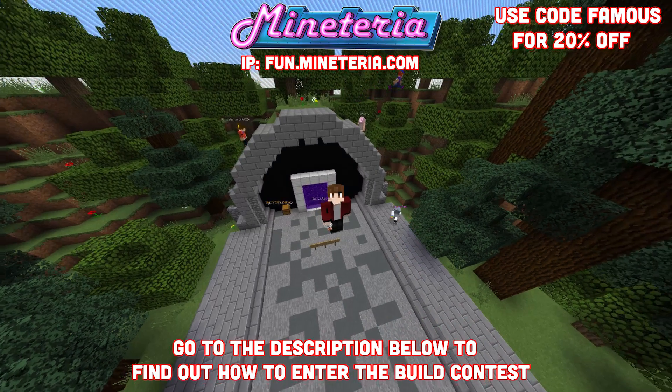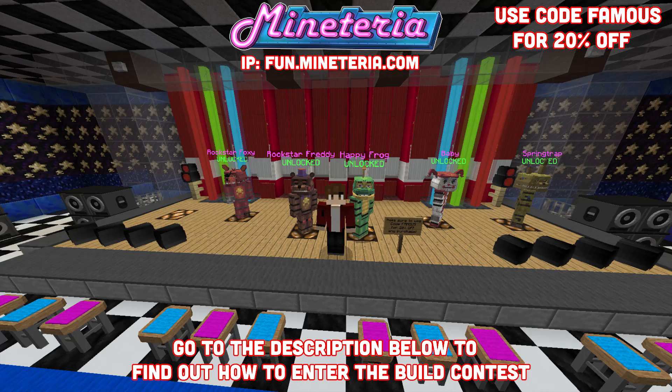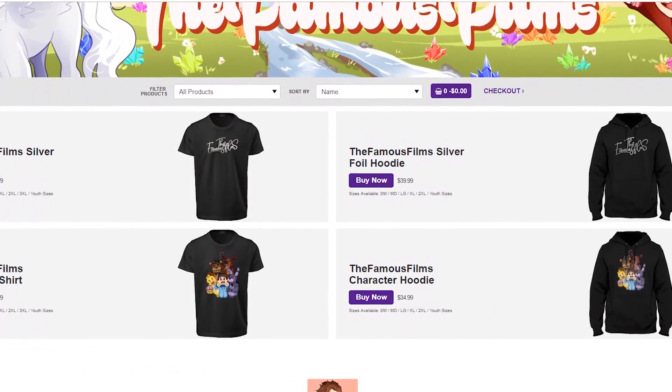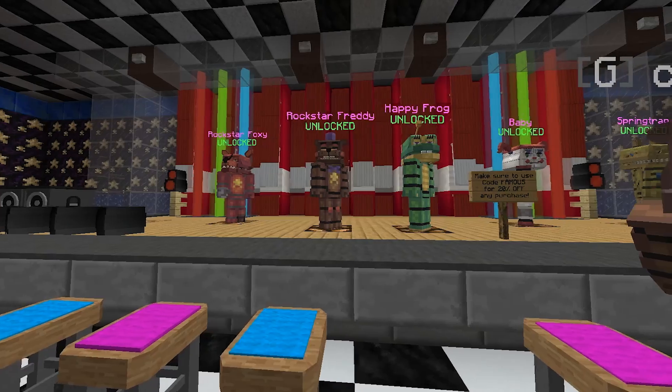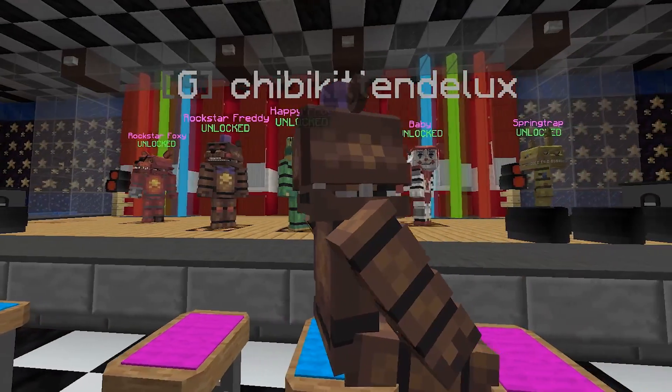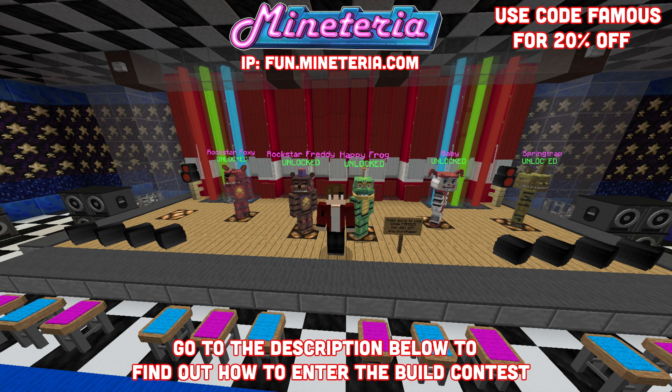Here are the top three prizes. First place gets a choice of merch from the Famous Film Store, a VIP rank, one costume of choice, and a visit and shout-out from me personally. Second place gets a VIP rank, one costume of their choice, and a visit and shout-out from me. Third place gets one costume, 1,500 coins, and a visit and shout-out from me.